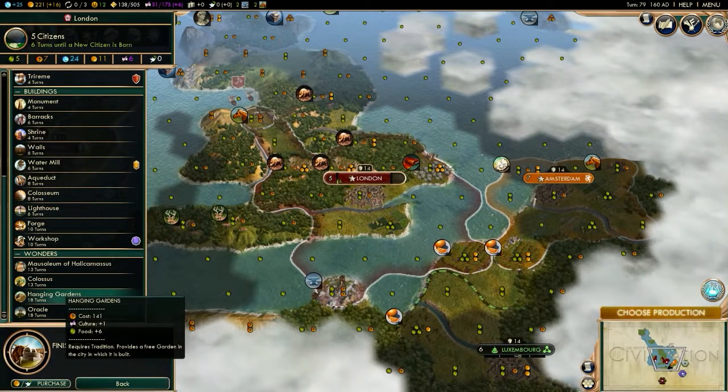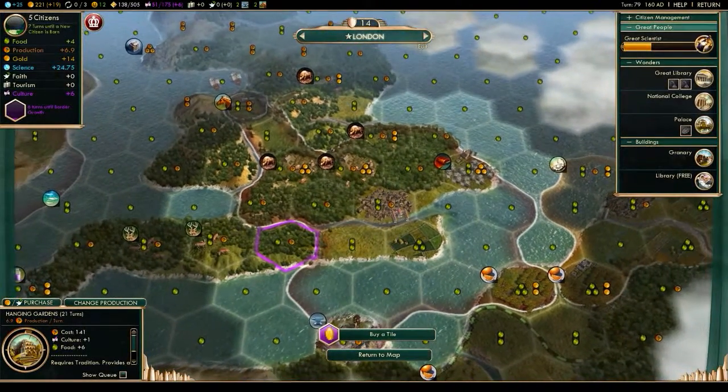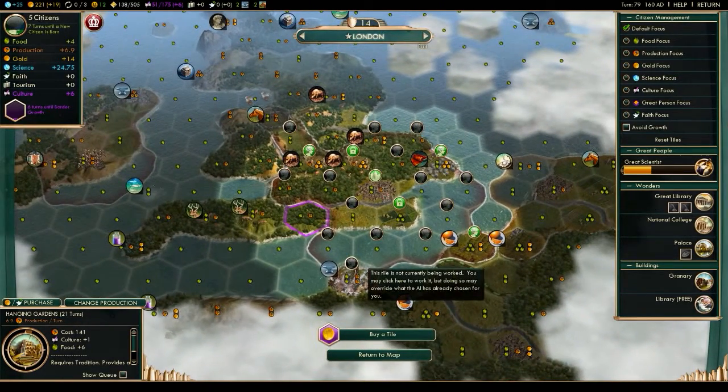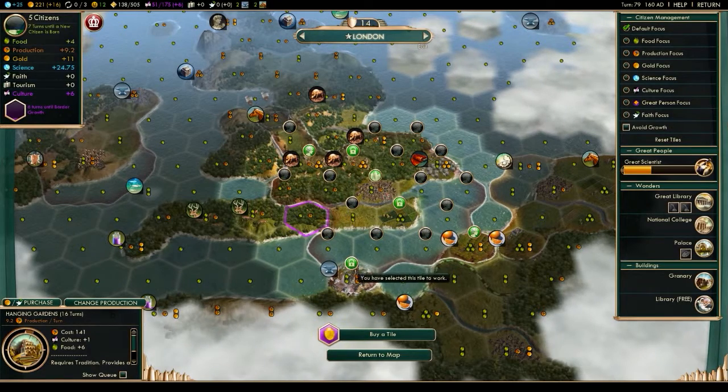Should I go for that? Yes, I will. I am just wonder-rushing right now. Damn — I need a citizen on that. Let's go with that. Sixteen turns.